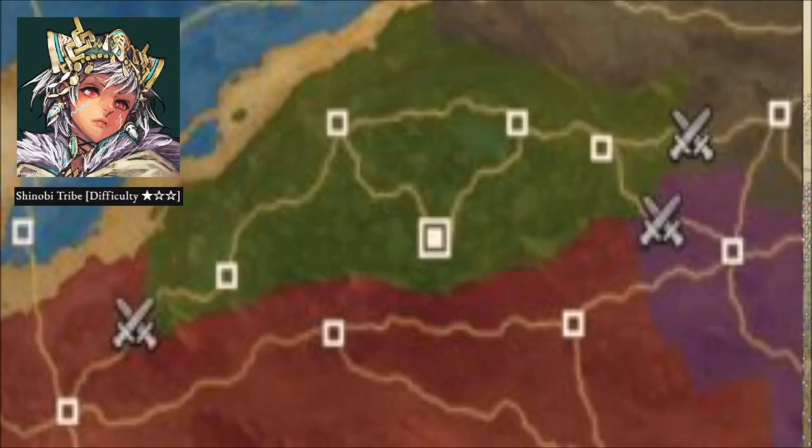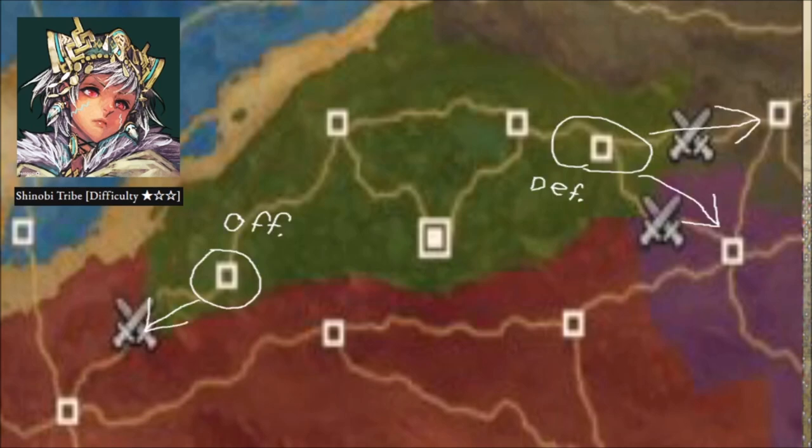Continuing with the beginner difficulty level is the Shinobi Tribe. This country also only has two castles to defend from the beginning. However, it could be a little more difficult to expand. Expansion is going to be more tricky — it all depends on how many knights they start you with. It is rumored that you start with 15 knights in Shinobi, though that is not set in stone. If that is the case, you can make a solid five teams of three, since you are only allowed three squadrons per battle.